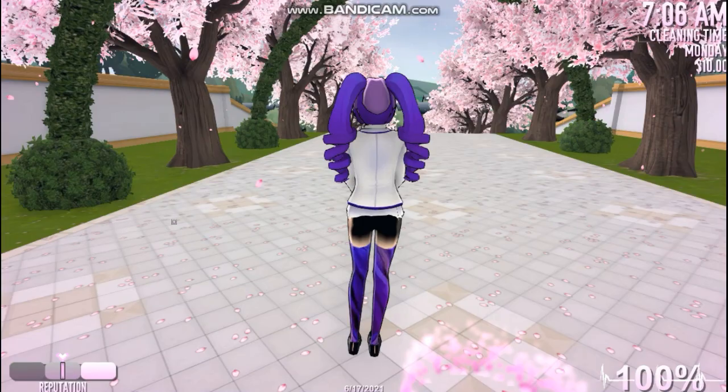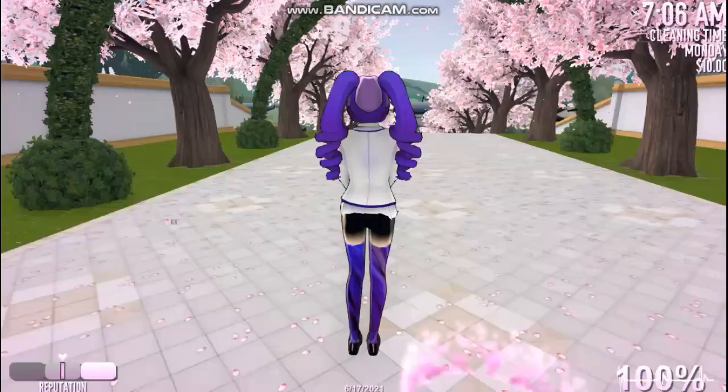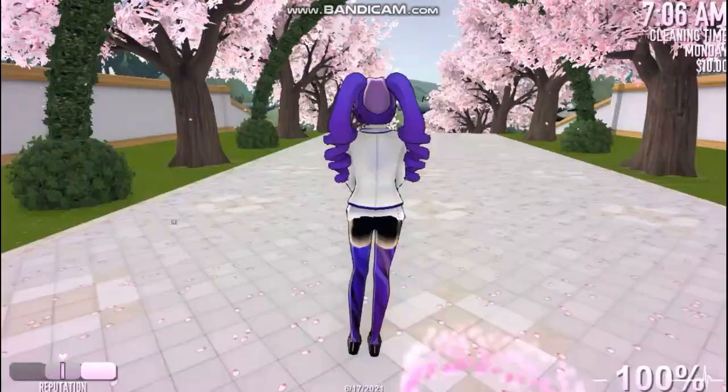Now again teleport to the roof, and again teleport here. Now attend classes 2 times and continue doing the same. Do it until you have gained a lot of study points to fill up the bar. As you can see, I am collecting study points to fill the bar at last.